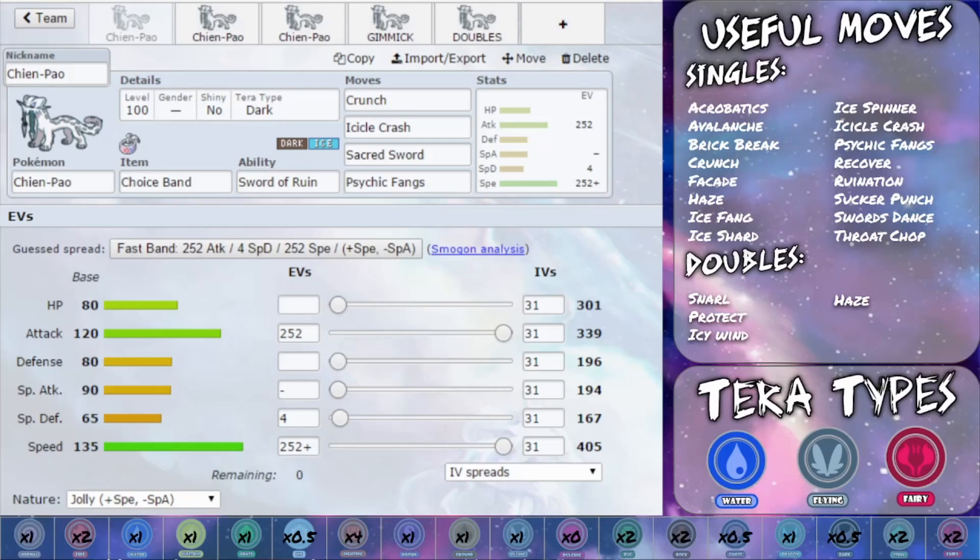Let's take a look at its useful moves in both singles and doubles. In singles you've got Acrobatics — if you get rid of your item — and Double Power, which is a really handy move, especially when you've got a four times weakness to fighting type, making it a great combination move. Avalanche is a minus priority move but it does double in damage if you've taken damage that turn, so that could be really handy.